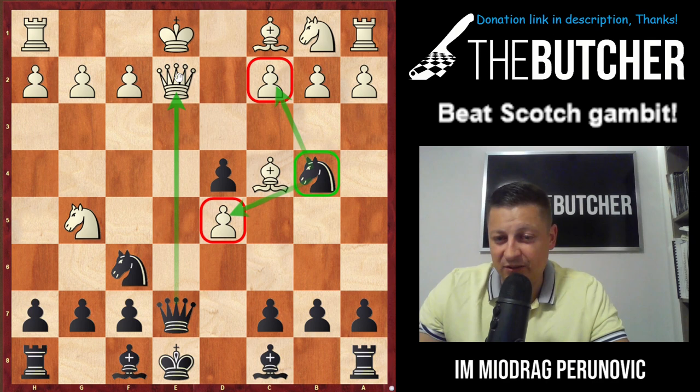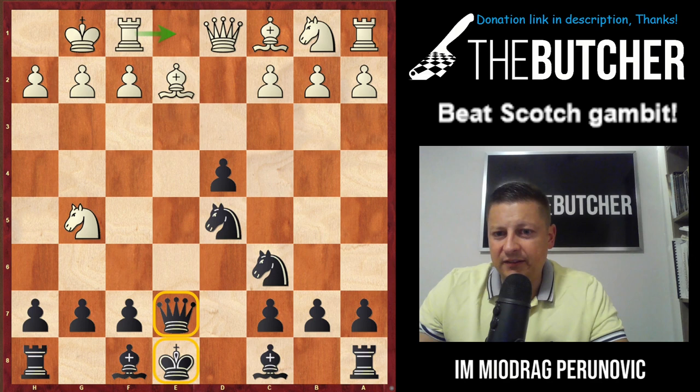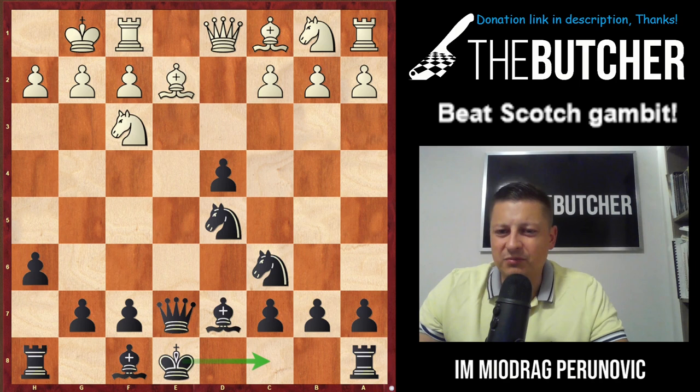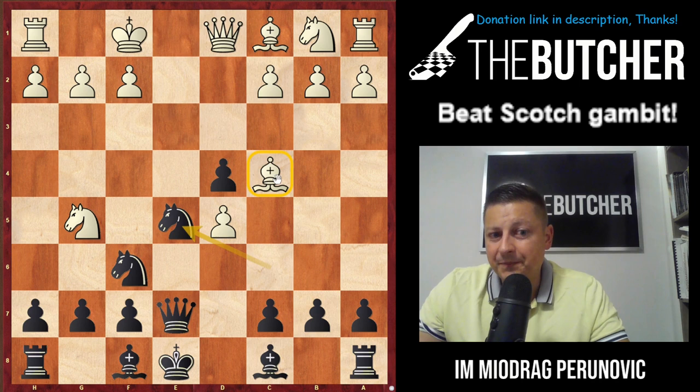They should be more than happy to make a draw, but black is close to winning here. Instead of Qe2, if they play Be2, you simply take on d5 and you're up a pawn. Play castles, kick the knight away, and after Nf3 play Bd7 and long castle, solidifying yourself and solving king safety problems. So because of that, after Qe7 they have to go Kf1 — that's the main move.